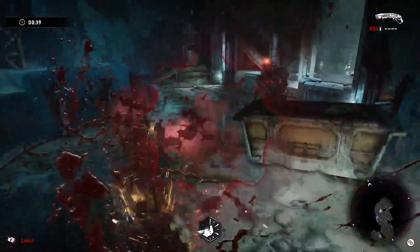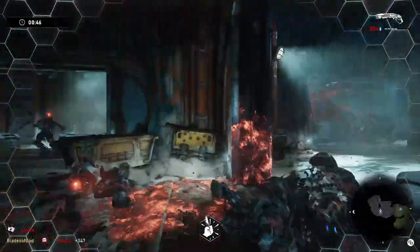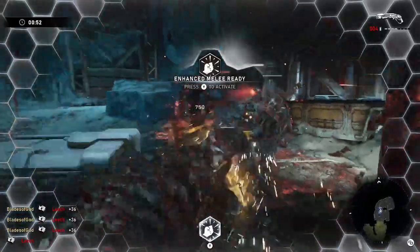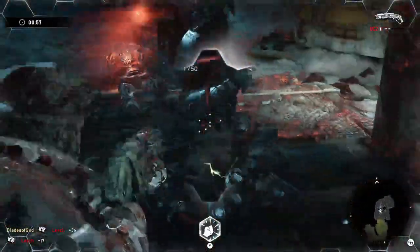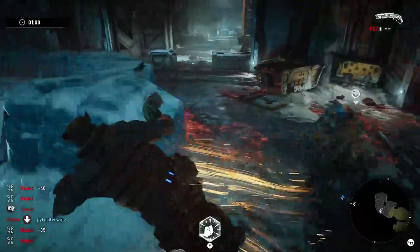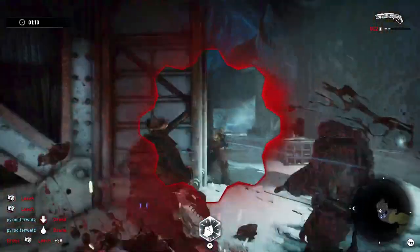After you get past the imagos and the grenadiers, you continue up the only pathway and you're going to run into either juvies or leeches and rejects. We got the leech and reject spawn on this run. There's not really a better or worse spawn — leeches have their advantages with rejects being slower and possibly easier to take out, but juvies don't take as much punishment to put down. As you come around this corner, you'll approach the first exit to the first safe room.